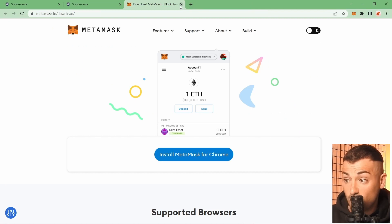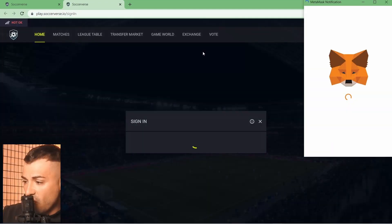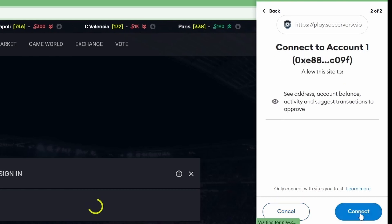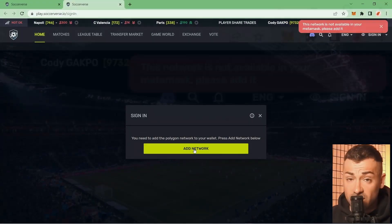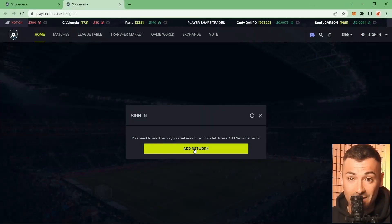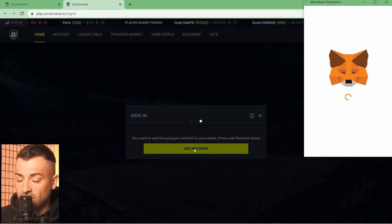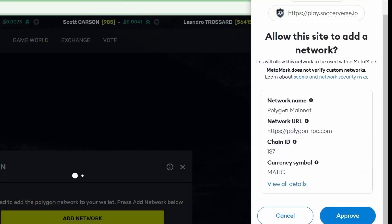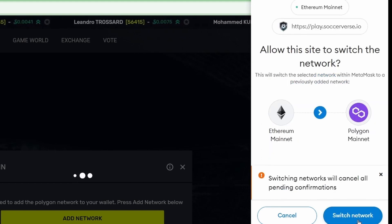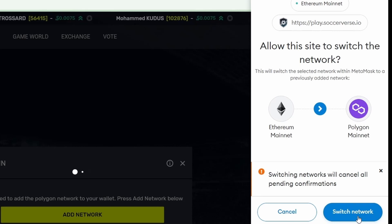Let's go back to Soccerverse now that we have MetaMask. It says: 'If you've now installed MetaMask, refresh the page.' So we refresh — it opens MetaMask, we click Connect. Then it says we must switch our wallet's network to Polygon. Soccerverse is very clever: it sees there's no Polygon network in our MetaMask yet, so it provides one-click Add Network functionality. MetaMask opens and says 'Allow this site to add the network' — we approve it, and we've added Polygon Mainnet with all the details.